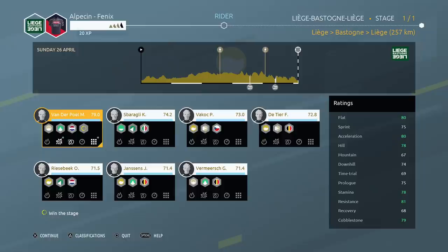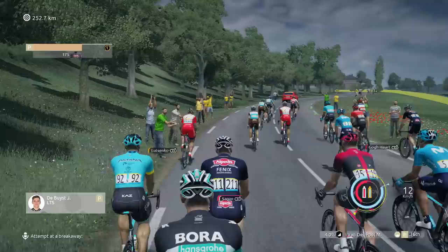Stats-wise we've got on the ride flat 80, 8 acceleration, 78 hill, a solid 79 cobbles which won't come into play today. Nonetheless we've got the stats to do nicely here. We've got resistance of 81 which is going to be really important and the stamina of 78 which is also important since the race is 260 kilometers — utter madness. Anyway, let's dive into Liège-Bastogne-Liège and let's try and win it.